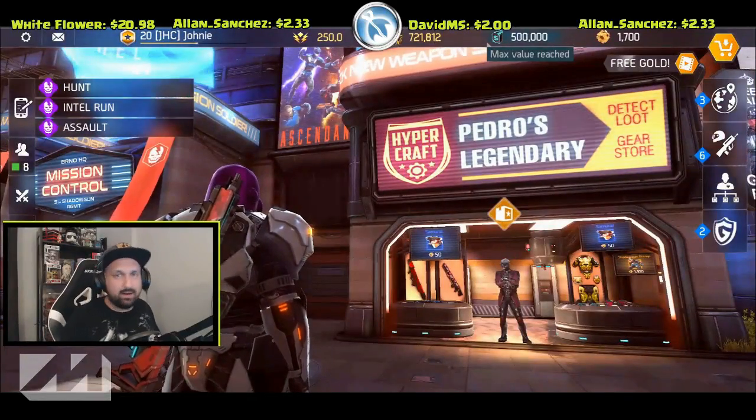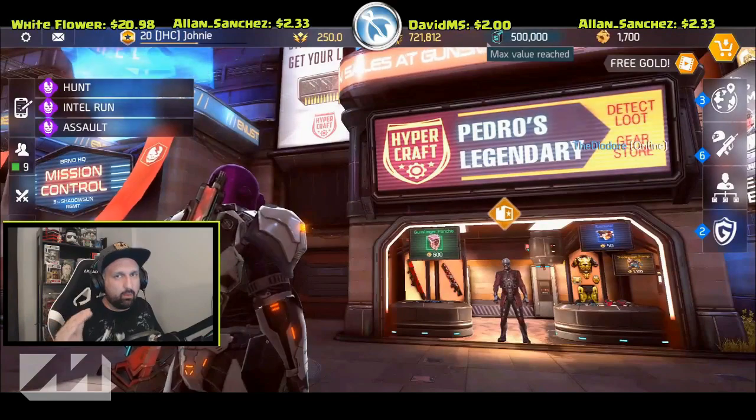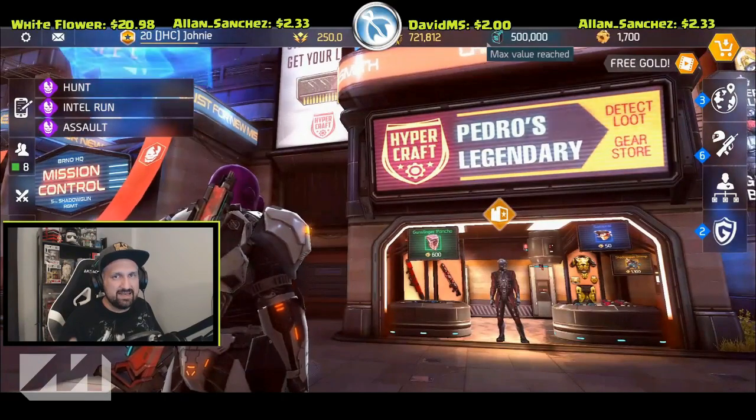Hey, what's up guys, Johnny here. I'm back with more Shadowgun Legends. We're doing something different today — we gamble at Pedro's Legendary Will. I'm going all out today, I got 1700 gold left, that is 17 spins.